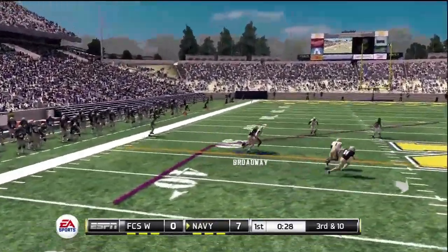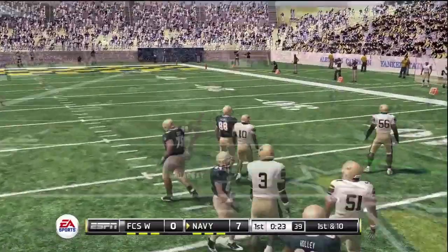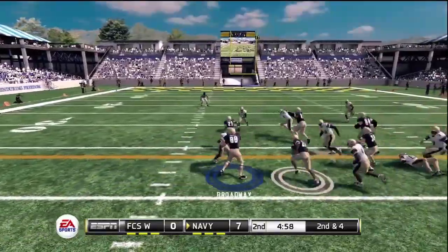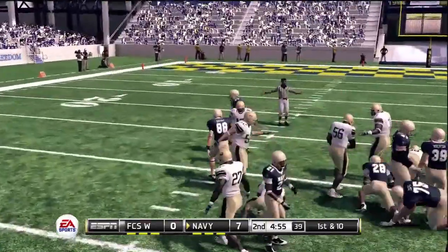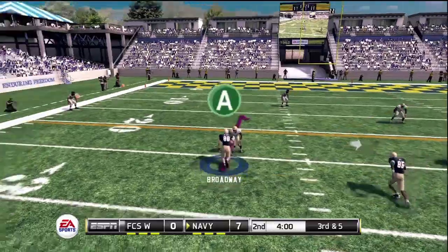Now Brad's getting a little bump coverage and he's covered pretty well. He'll get downfield and get some blocks after the play develops. Second and four, getting some more blocking done, allowing his guy to get a first down. So far Brad has got the one catch, but he's looking for more.